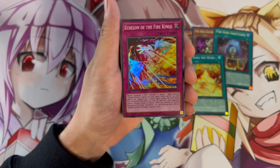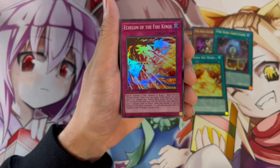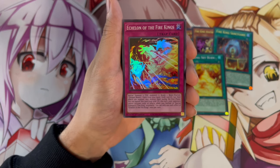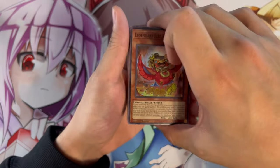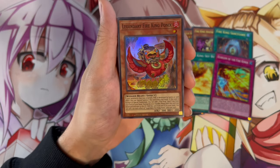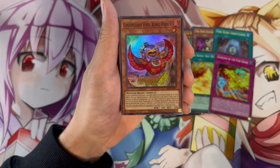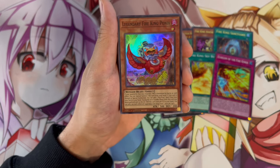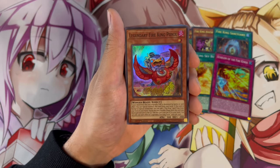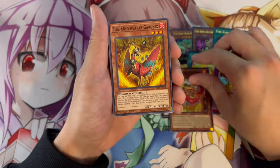Echelon of the Fire Kings: special summon three FIRE monsters — one Beast, one Beast-Warrior, one Winged Beast — from your hand, deck, or graveyard. Their effects are negated, but destroy them during the end phase. You can also banish this card from the graveyard so your opponent cannot activate cards or effects when you normal or special summon a Fire King monster. Legendary Fire King Ponix — great artwork, love the little chicken. If a FIRE monster is destroyed by battle or card effect, special summon this card from hand. On normal or special summon, add a Fire King spell or trap from your deck to your hand. During the next standby phase after it's destroyed and sent to the graveyard, it adds itself back to the hand — nice recursion.